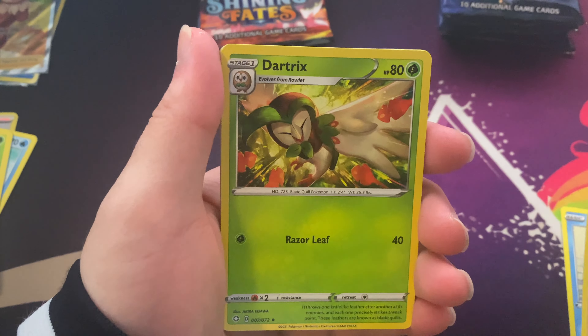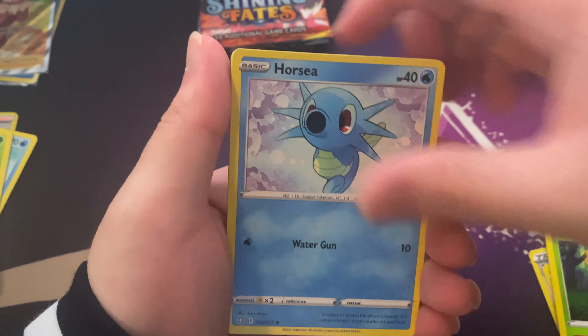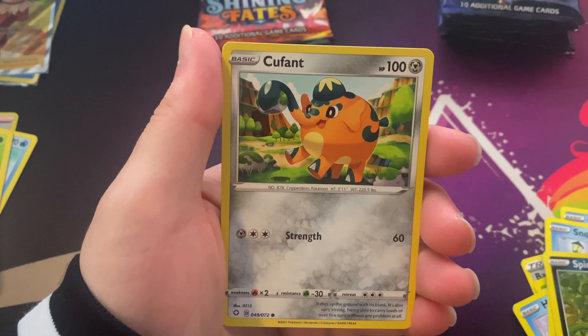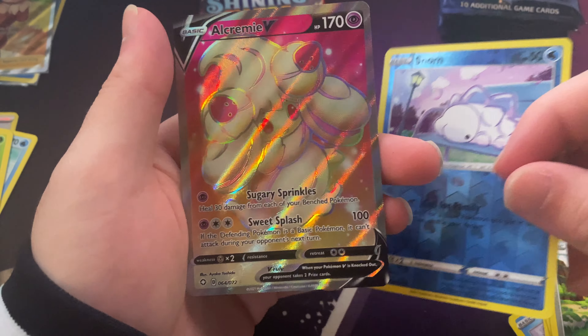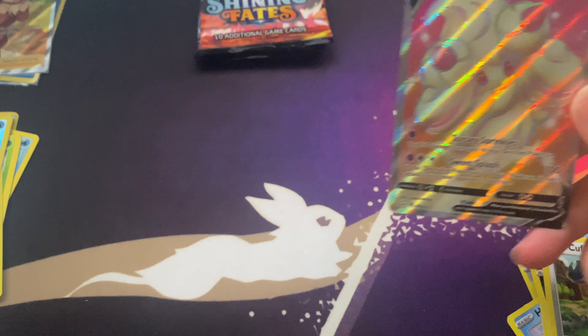Cramorant, Ball Guy, Dartrix, Rowlet, Horsea, Slom, Spinarak, Q-Fence. Alcremie V — this one I do not have.